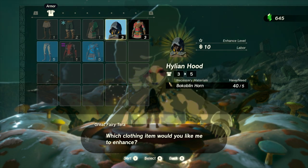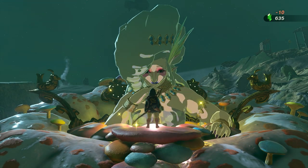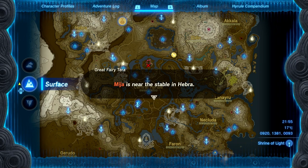You're going to find shrines next to most of the Great Fairy Fountains, so make sure you get those fast travel points. After you speak to the first Great Fairy, the locations of all of them will be marked on your map.